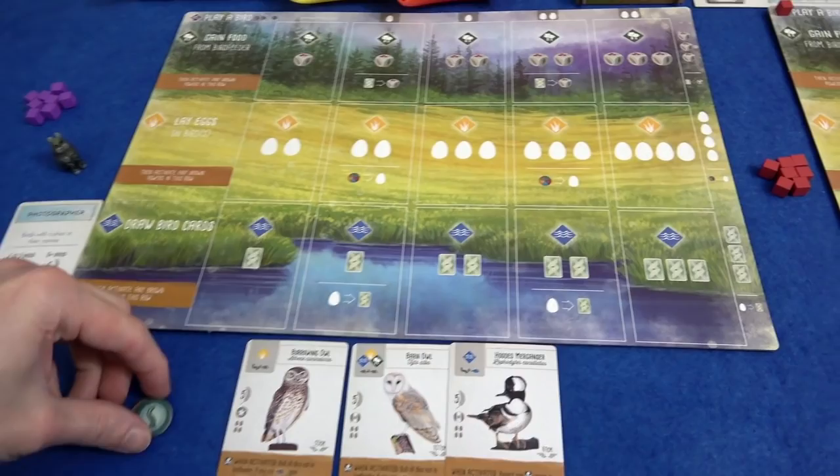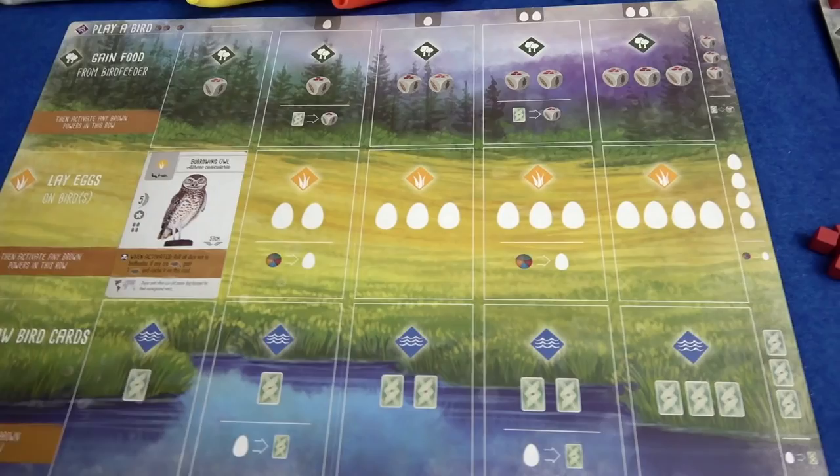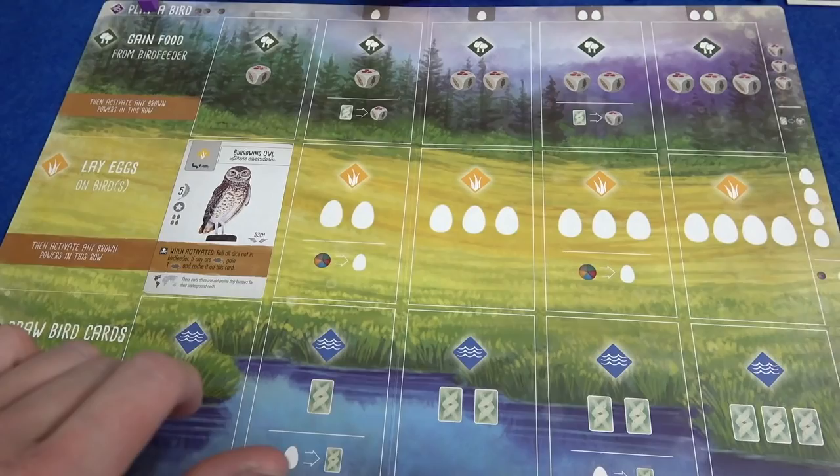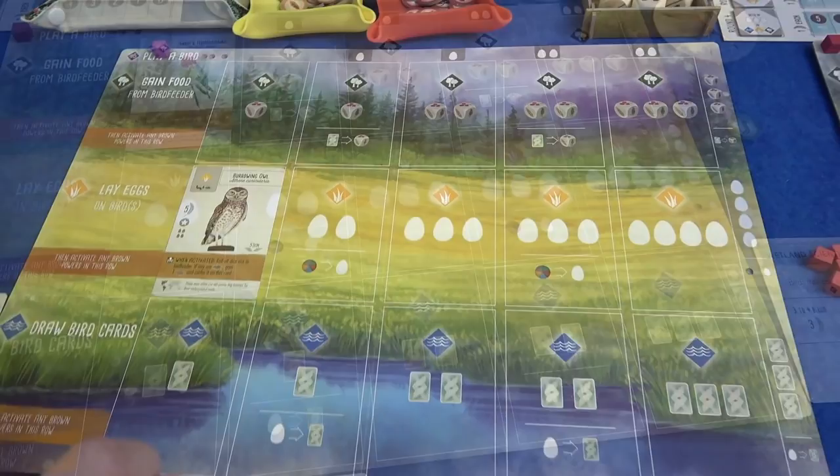Next is Marty — I think he's going to use the food he kept to also play a bird. He's going to play his burrowing owl, so he plays everything he got and puts his cube up to show it's done. They don't activate yet because these are when-activated abilities — they will only kick off when we take the actions of the rows they're in.